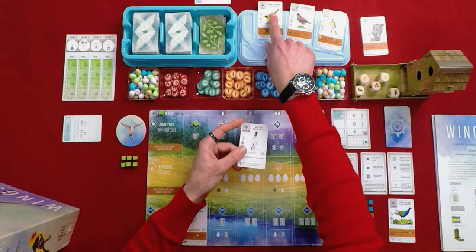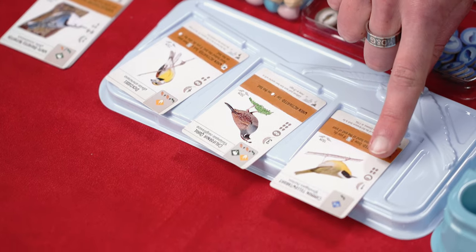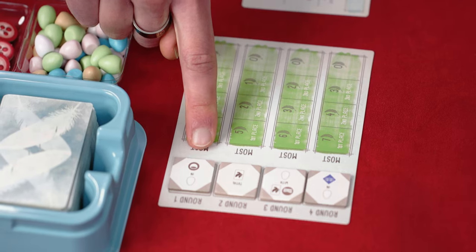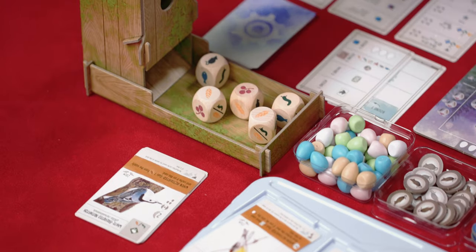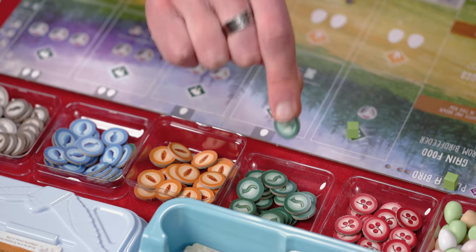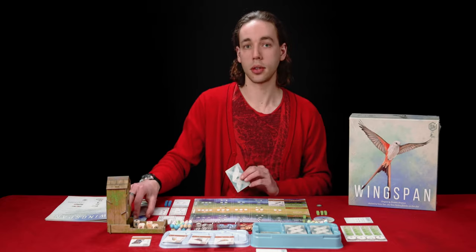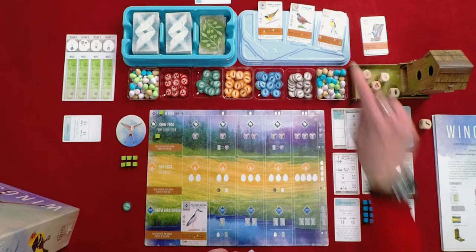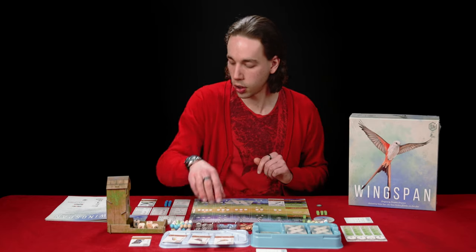I can see that this common yellowthroat would probably be quite a good one because it's very easy to get played — it only needs one food. And it has a bowl nest, which you may remember is the goal for round one. I want to have lots of birds with bowl nests in my preserve by the end of this round. Thinking about maybe getting that, I will take this invertebrate out of the bird feeder, remove it from the feeder, and take an invertebrate token from the general supply and place it in front of me. And now the Automa goes again — it flips a card and will take any birds available with colors in their names. So there goes my chance of getting the common yellowthroat — that just flew away into the Automa's preserve.